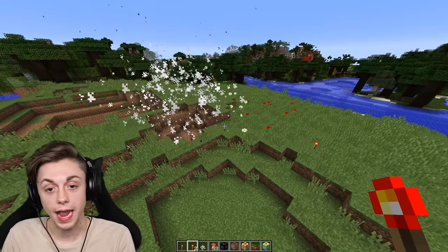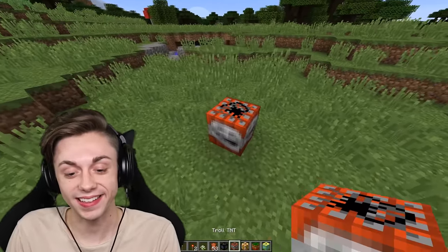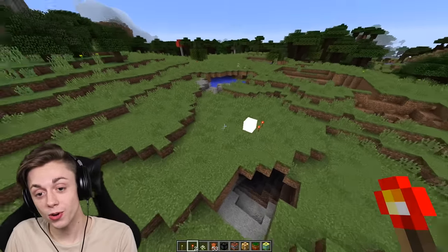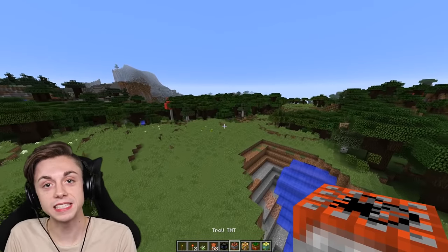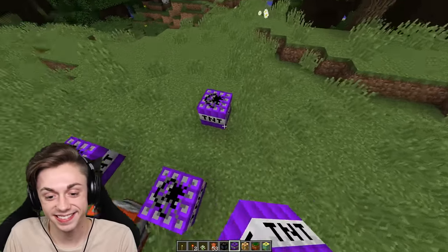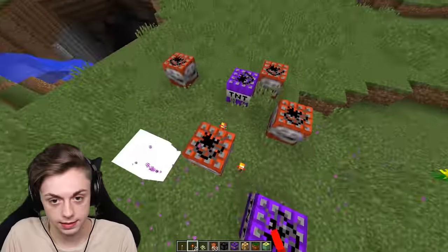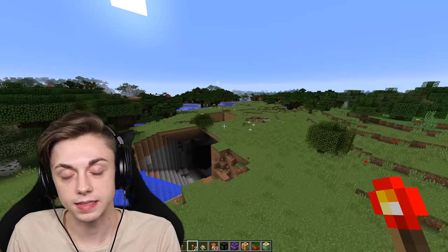Troll TNT — there's just a picture of a stupid ugly troll guy on it. It blew up over there. That's funny, I like that. That's awesome. You don't know where it's gonna go! The troll TNT and the teleporting TNT are by far my favorites. This is gonna be good, trust me — where's it gonna blow up? I wanted it to hit me.